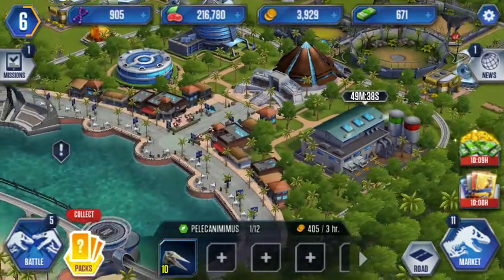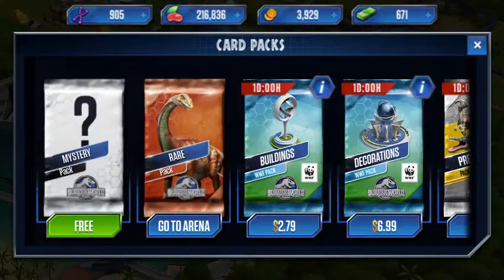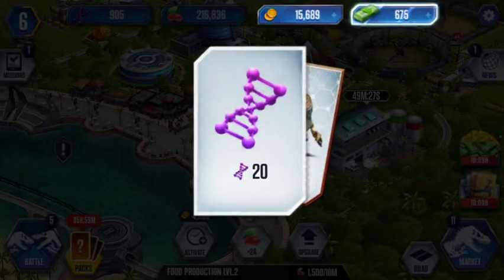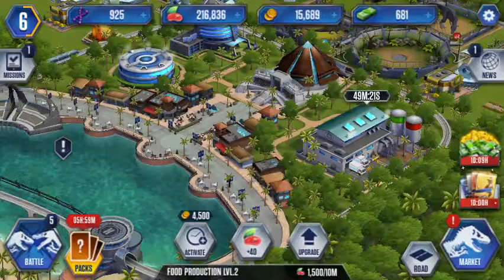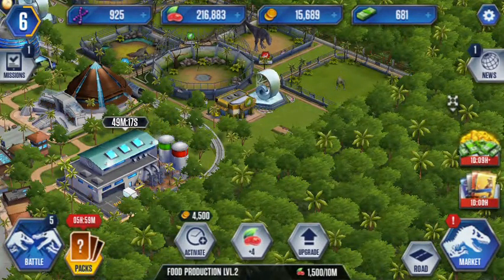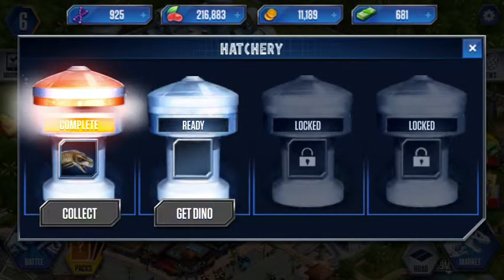We are going to activate this now. We'll collect our cards and tap and get some money - and pyro raptor, cool! Alright, so we won't get this one. Now we can activate this and get as much food as we can. We are going to look at this here because we need to connect the dino.